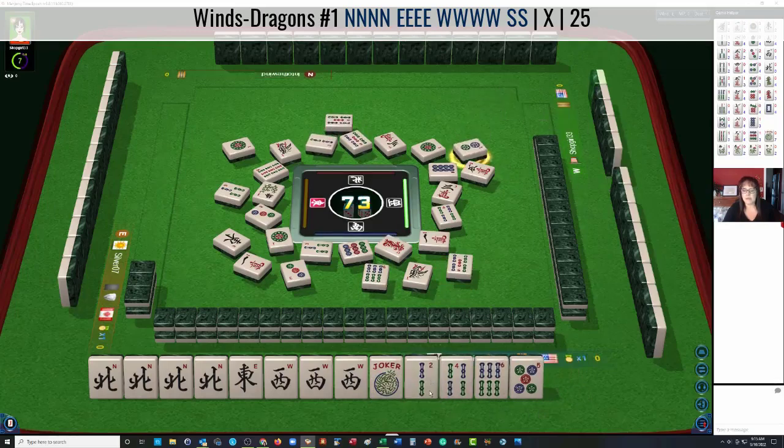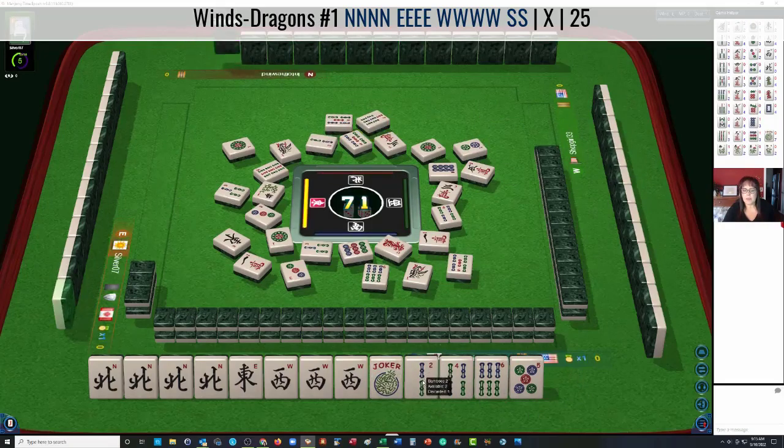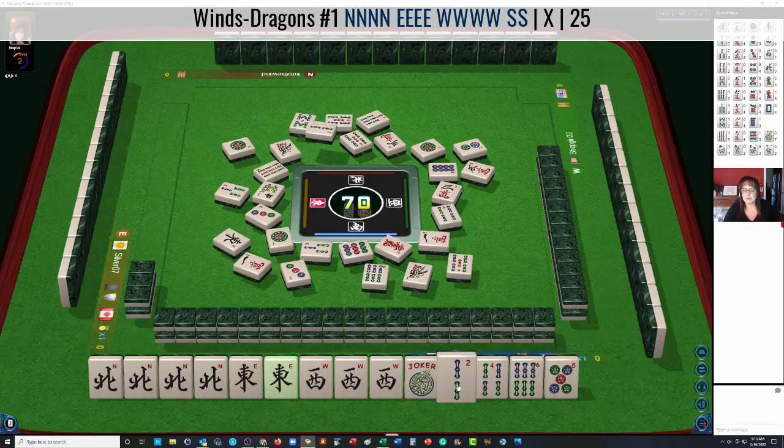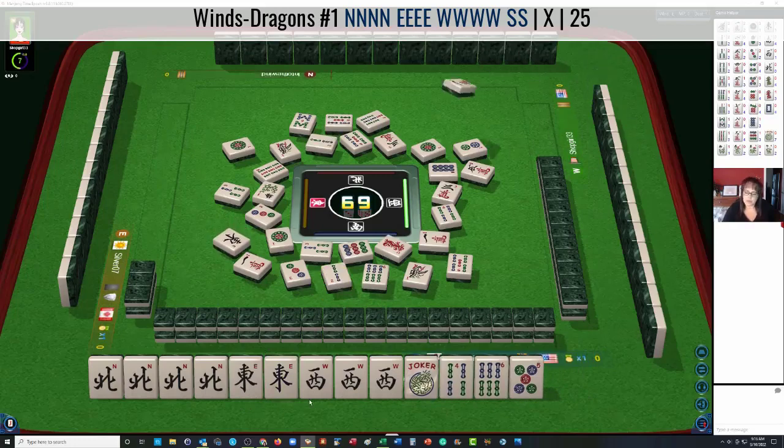The next discard may be the two bam. We're in the middle game, so it's okay to keep tiles that haven't been discarded yet. There's the east — let's discard the two. If we commit to the first wind hand with a pair gap, we could be painting ourselves into a corner. So it is a bit risky to play a hand where you have that pair gap. One good pick and we'll be all right.